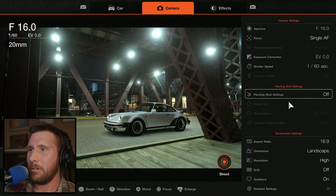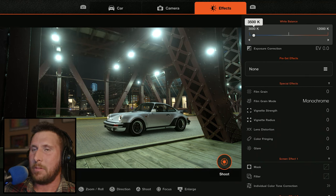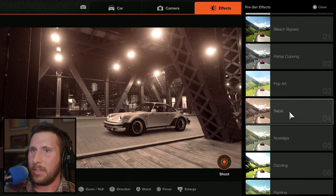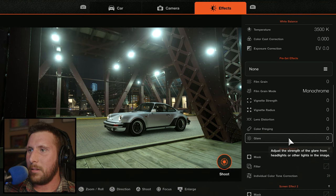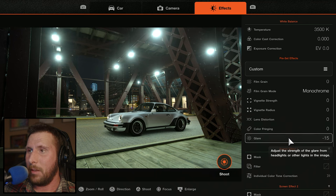So that's general camera settings. Then we get into the effects — we can adjust the temperature, cooler and warmer, exposure correction, and there are different types of presets as well. One thing I like to bring down quite a bit, especially in replay mode, is glare.